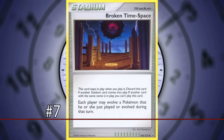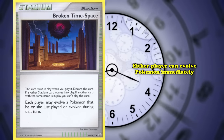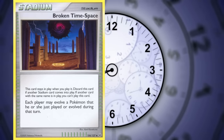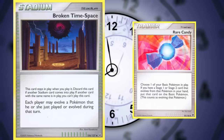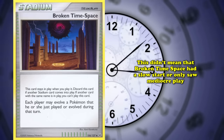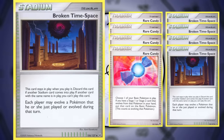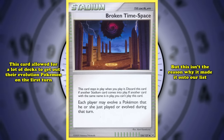At number 7, we have Broken Time Space from Platinum. As long as this Stadium card is in play, either player can evolve Pokemon immediately instead of waiting a turn. Funnily enough, this card wasn't as meta-breaking when it first came out as one might think, considering it bypasses a core mechanic of the TCG, because the previous ruling on Rare Candy already allowed players to evolve easier. Still, every deck using evolution strategies played at least two copies, and decks with Stage 2 Pokemon typically ran four Rare Candies and three to four Broken Time Space.